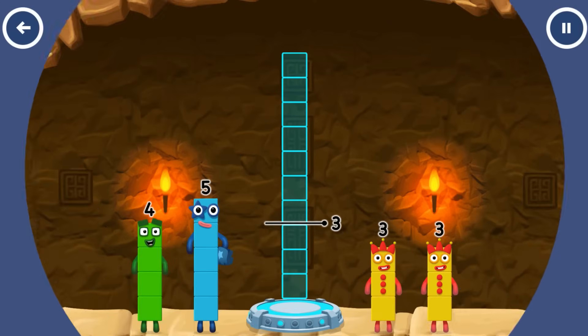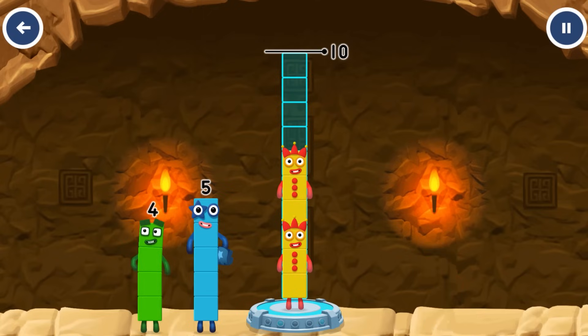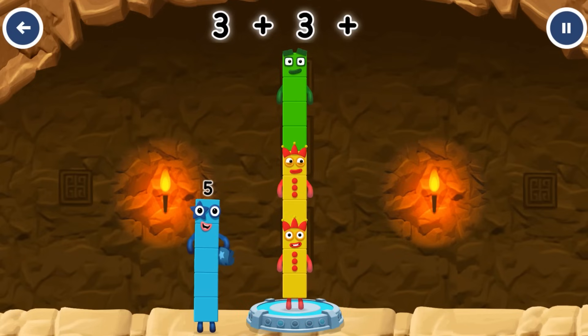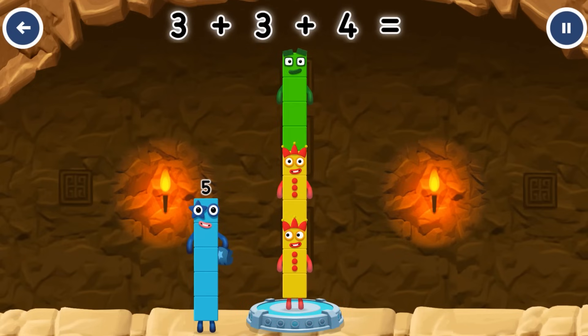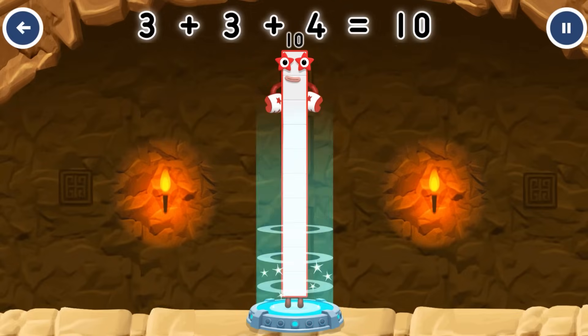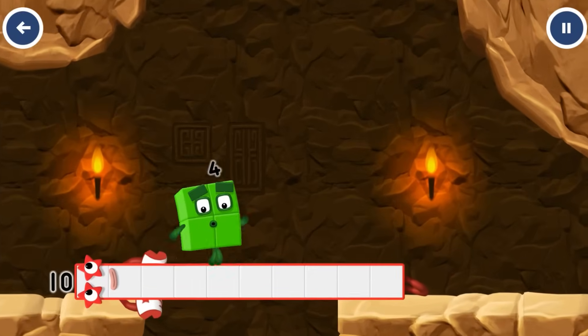Add number blocks to make 10. 3, 3, 4. You got it! 3 plus 3 plus 4 equals 10. Good job!